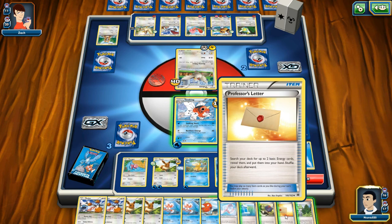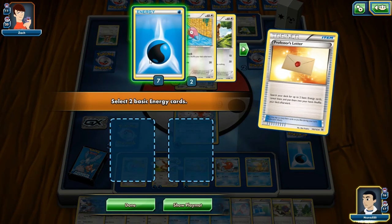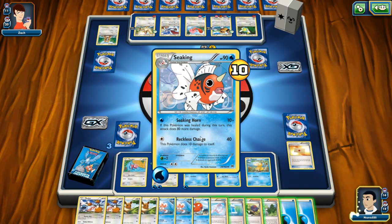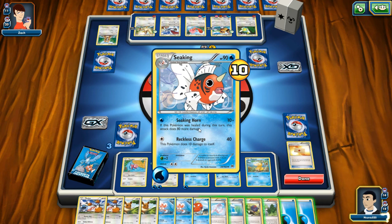Doesn't matter — let's search your deck for two basic energy. I need more energy in my hand. Thank god, I got five energy left. Let's get this ready because I feel like I'm gonna have to keep using it on this guy — just ramp through. I need three more Pokemon deaths here to pull out of this.